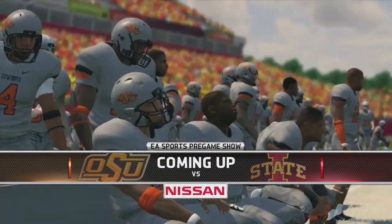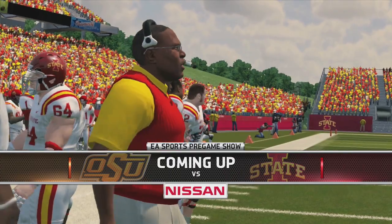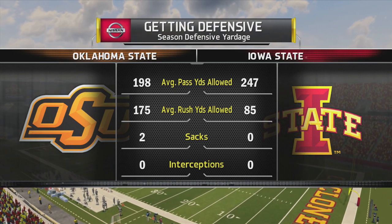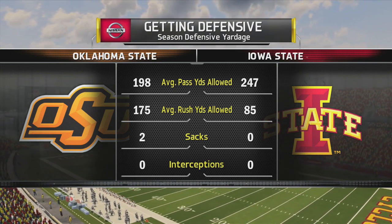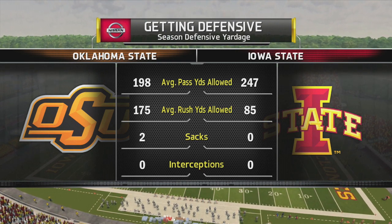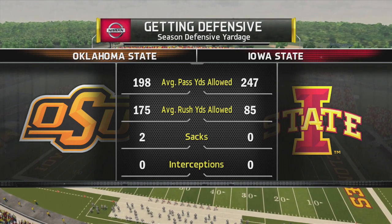Rhys Davis with you bringing you the EA Sports NCAA Football 14 pregame show presented by Nissan — Innovation that excites. The Cowboys haven't only flirted with disaster, they've romanced disaster, they've married disaster, they've become one with disaster. So finally, now at rock bottom, there's only one way to go. Can they finally go up? That's going to do it for us here on the pregame show. NCAA Football 14 action coming at you right now.